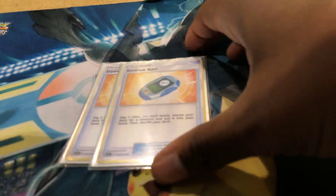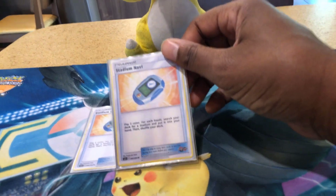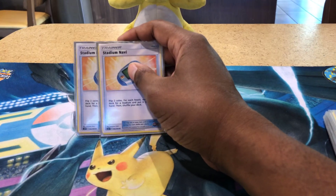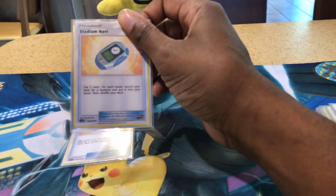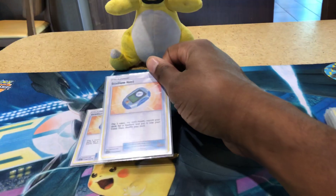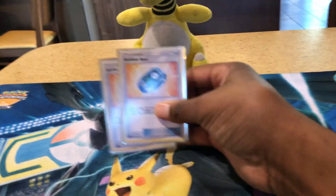Here's a new card from Unified Minds: Stadium Navigation. You flip two coins and for each heads you search your deck for a stadium card. This card is so busted in this deck — 90% of the time you're going to get at least one heads, and if you do, you can search out Thunder Mountain. So you play a Volkner to grab this, play it, flip two coins, get one heads, and search for Thunder Mountain. Now you have easy access to Thunder Mountain, and it's another card Volkner can search out.